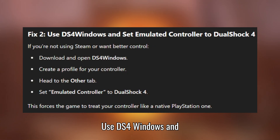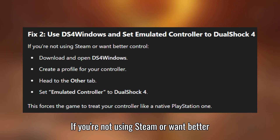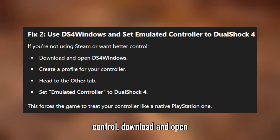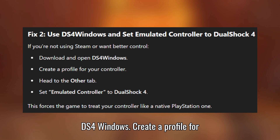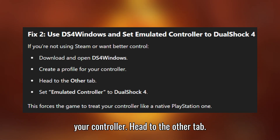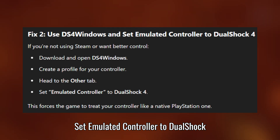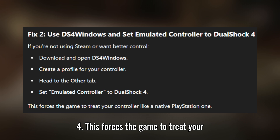Fix 2: Use DS4 Windows and set Emulated Controller to DualShock 4. If you're not using Steam or want better control, download and open DS4 Windows. Create a profile for your controller. Head to the Other tab and set Emulated Controller to DualShock 4. This forces the game to treat your controller like a native PlayStation controller.